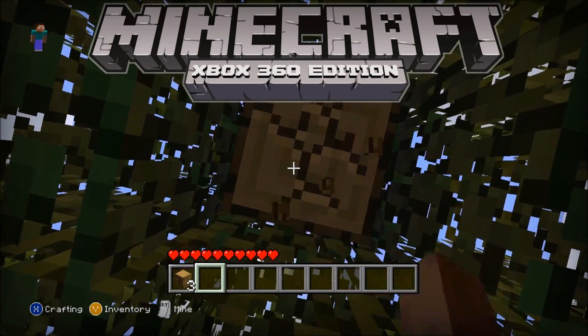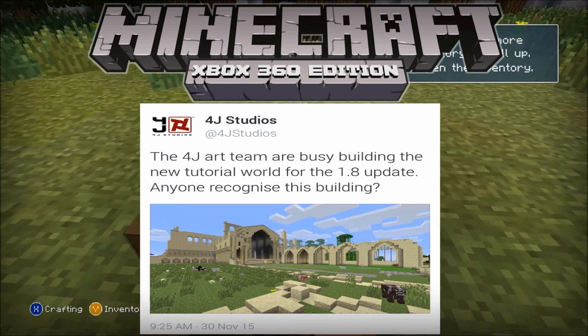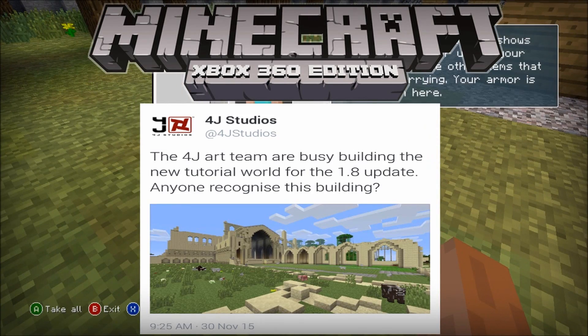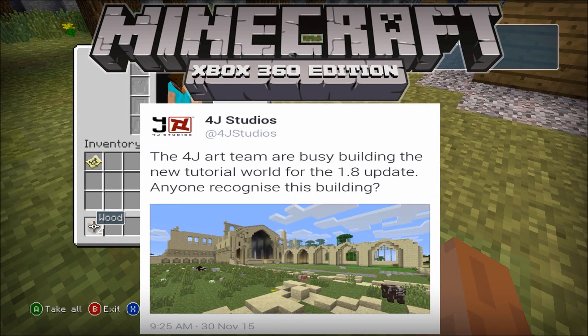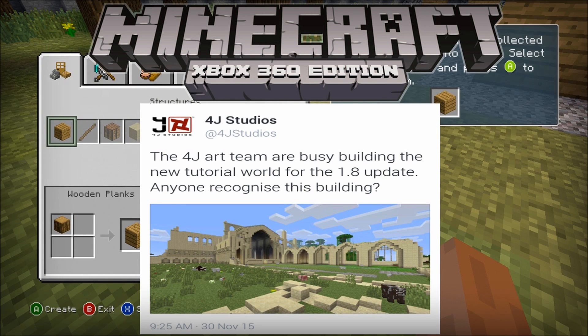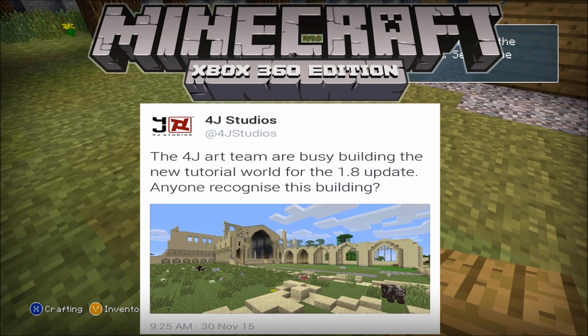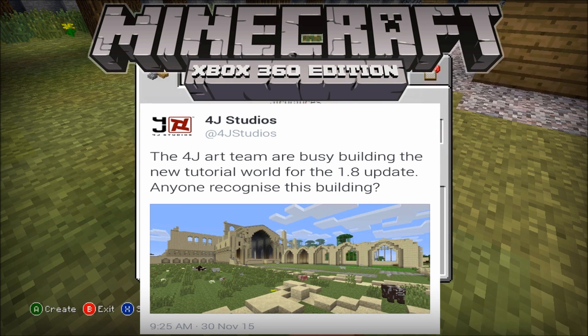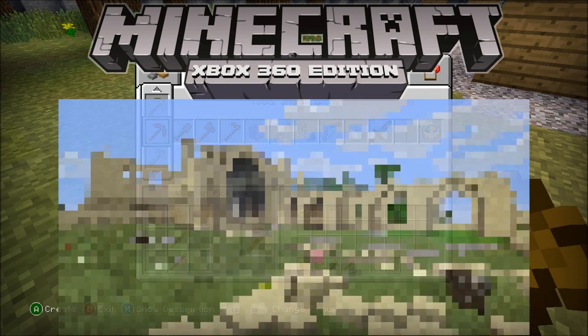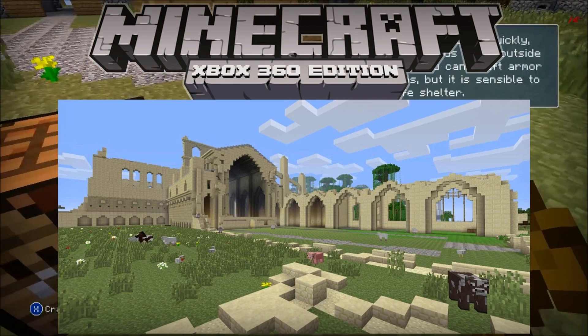I'm going to pop up a tweet 4J Studios sent. It says: 'The 4J team are busy building a new tutorial world for the 1.8 update — anyone recognize this building?' I don't really recognize it but it looks like a cathedral to me, and that's pretty sick. I'll pop up the image right here to show it even bigger — that's pretty freaking cool.